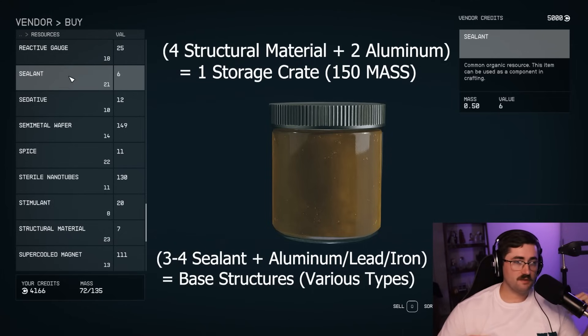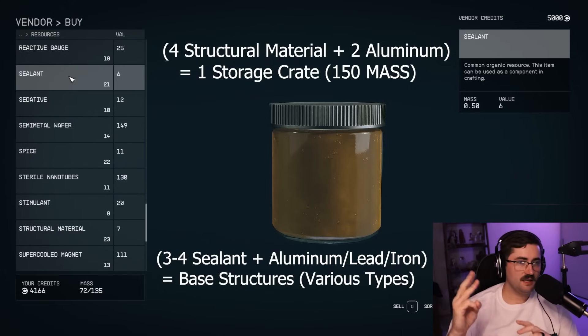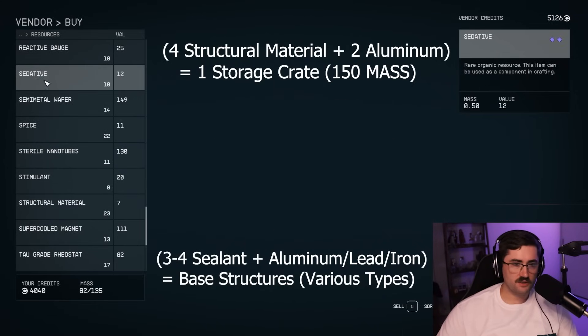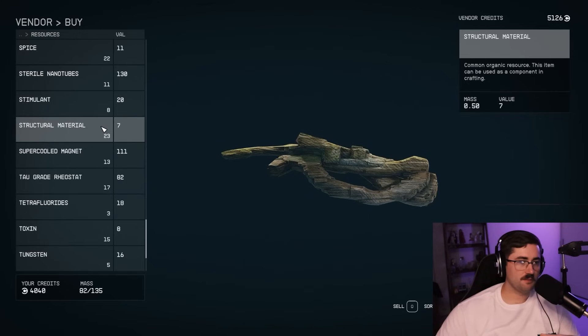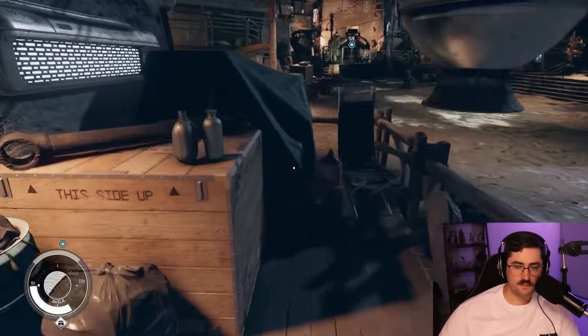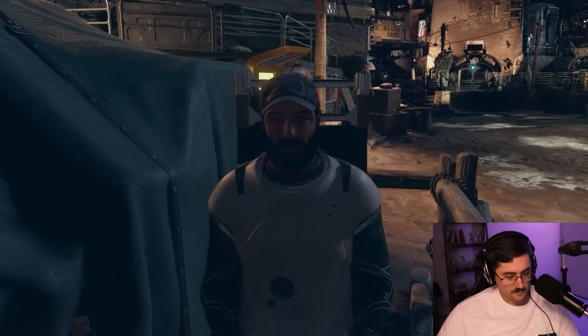Sealant is also going to be used for outpost building - specifically for the actual house building portion. You'll more than likely be using aluminum, iron, and sealant in some variation; sometimes tungsten or other metals depending on what type of housing material or pod system you're using. But most components in base building will use aluminum, iron, and sealant. If you don't have a farm and don't intend to make one based on my Outpost 101 video, go ahead and stock up on those three materials. The storage crate is what we're going to be building.